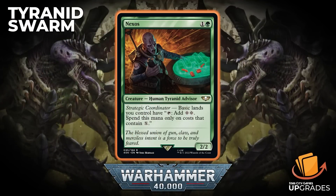Next new card is Nexos — colorless and a green, a Human Tyranid Advisor, 2/2. It has Strategic Coordinator: basic lands you control have 'tap: add two colorless, spend this mana only on costs that contain X.' That card's really good — I'm really excited about this character.